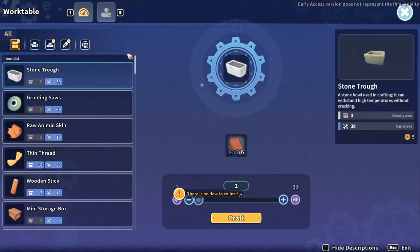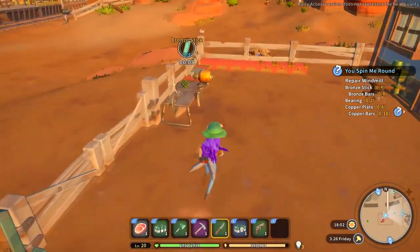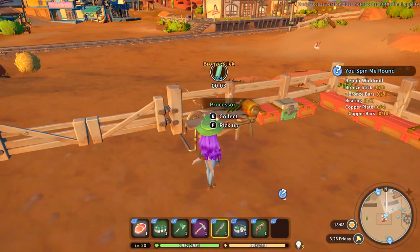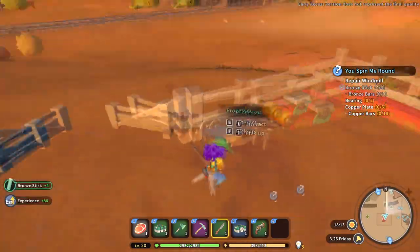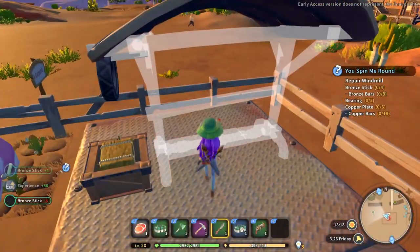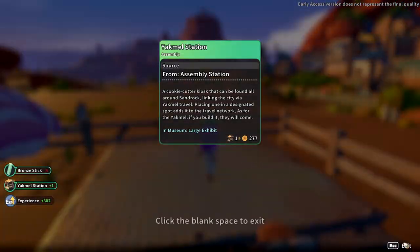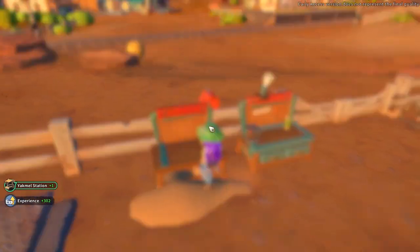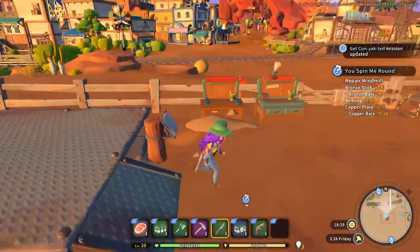What about my work table - can I upgrade this? It takes a lot of resources, but I guess it would be worth it. When this is done, I'll set up the hardwood planks for the upgrade. Is this my last thing for the yak mill? Yes, this is my last thing for the yak mill - so now that's done!